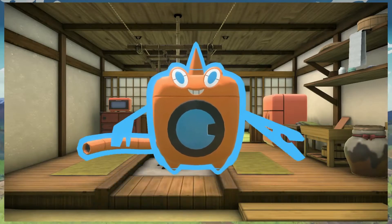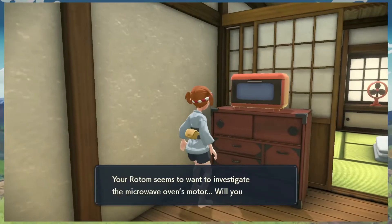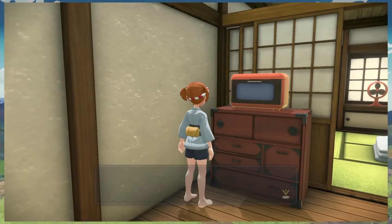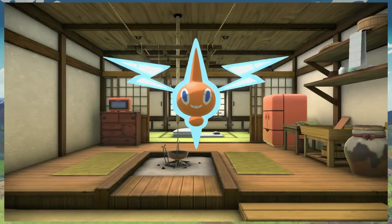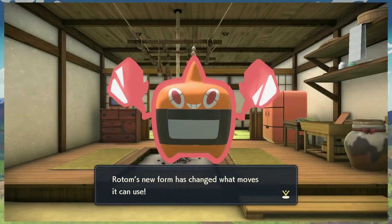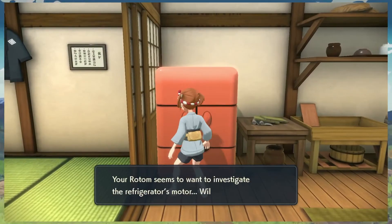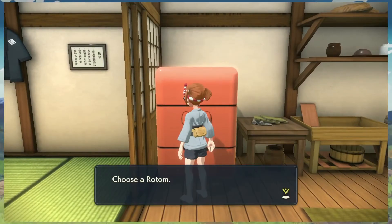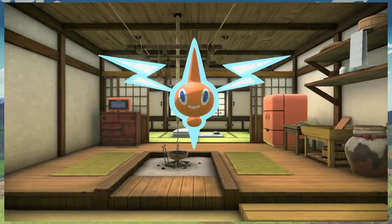So yeah, we got this whole team and have some pretty good type coverage. Now we do the microwave — next up, we get the microwave form. All right, let's do the fridge. Look at our fridge Rotom — it will be the ice type.